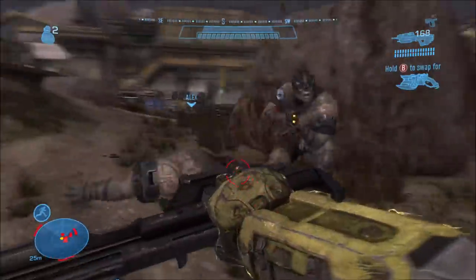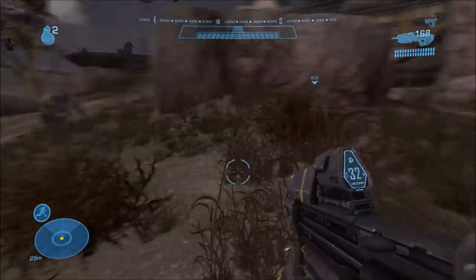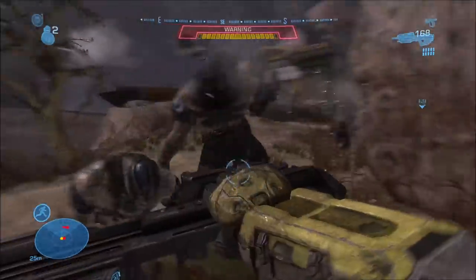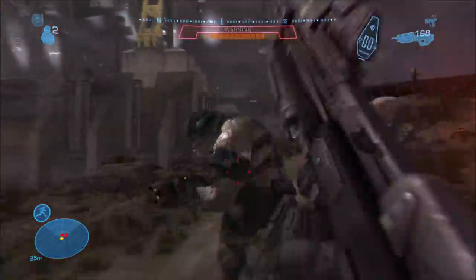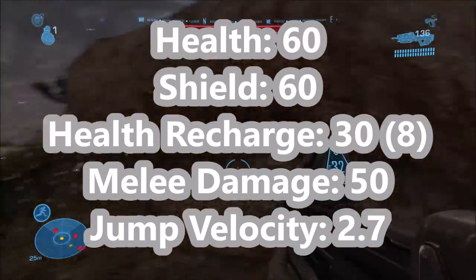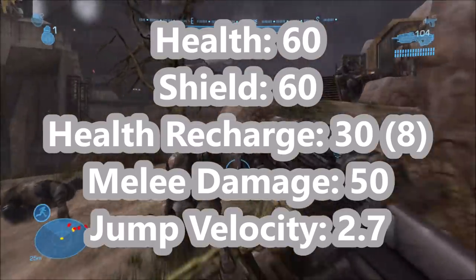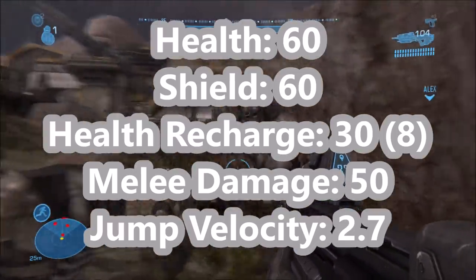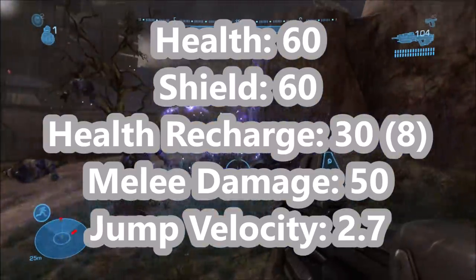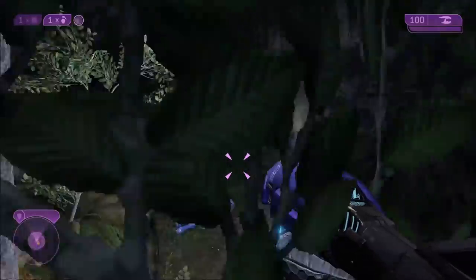The next game to feature Brutes — not counting ODST since those Brutes are the same — is Halo Reach, which actually takes place before Halo 1, so it is a little odd seeing Brutes deployed here but not in Halo CE. These Brutes don't have the power armor that Halo 3's Brutes do, which kind of makes sense. Halo Reach's Brutes also have 60 points of health. Some Brutes do have shields — I forgot what rank they are — but a few of them do, and those shields have 60 points of health, though not every Brute has shields. Their health does recharge: it takes 30 seconds to fully recharge with an 8 second delay before it even starts recharging. Their melee damage is up even more to 50 points of damage, and they can jump just as high as Halo 3's Brutes.